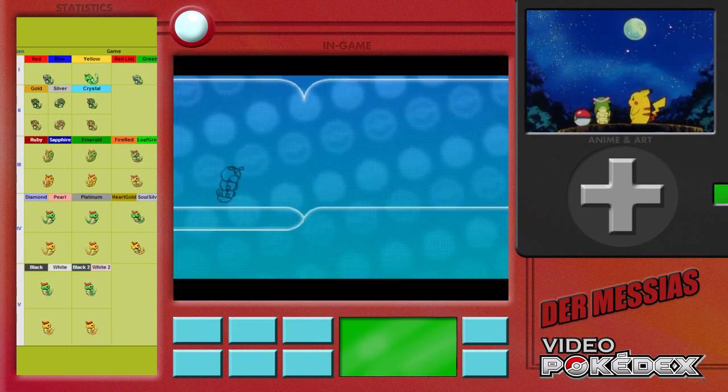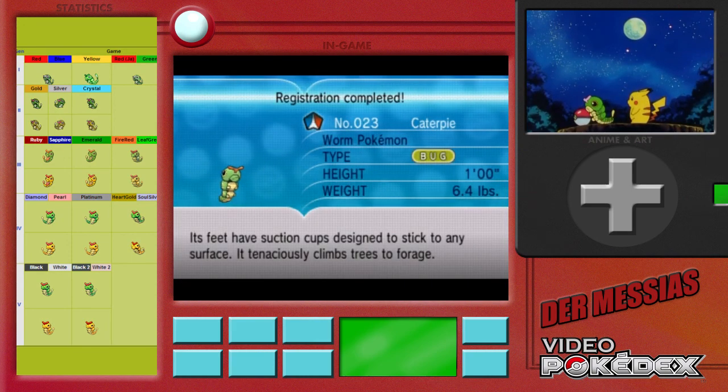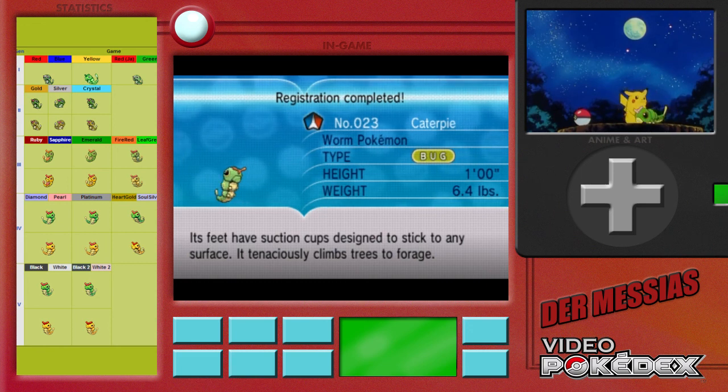The various Pokédex entries all talk about Caterpie's ability to climb trees with the suction pads on its feet, its big hunger for leaves, and the terrible stench it releases when it has to protect itself.